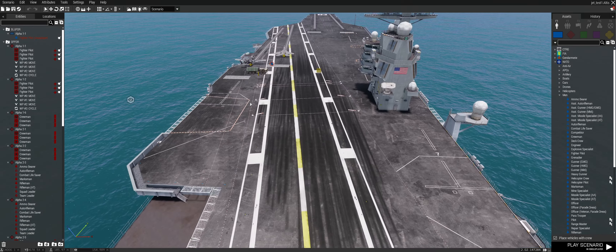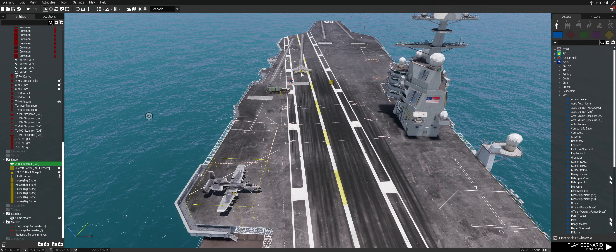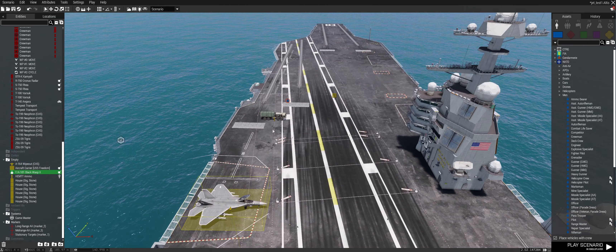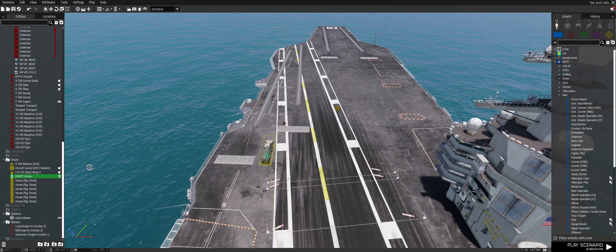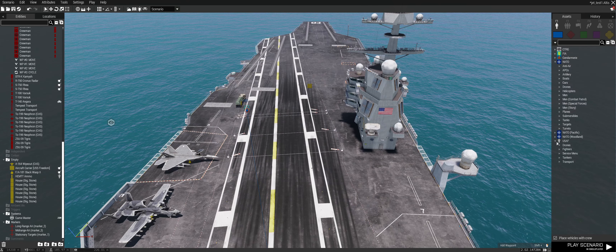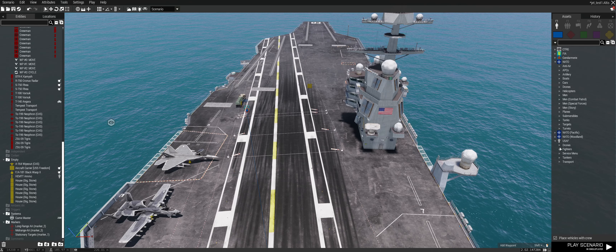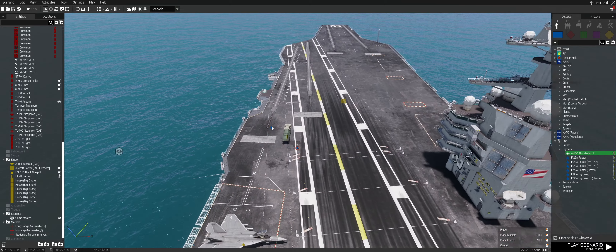This is our old mission. Let's just move those AMA-3 jets. Now we have our USAF items right here on the menu, with the A-10 of course.